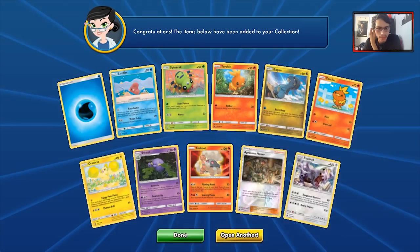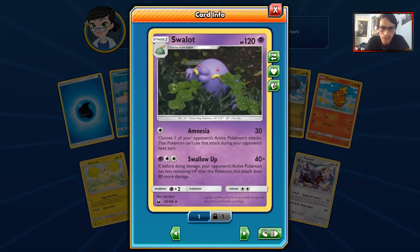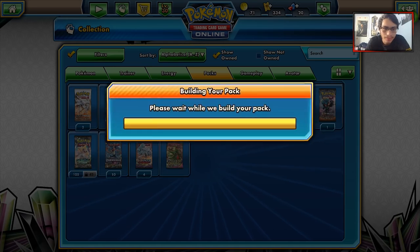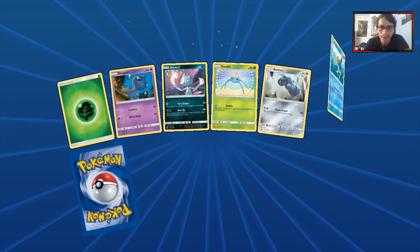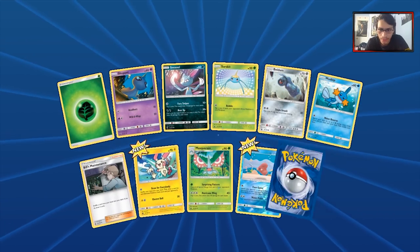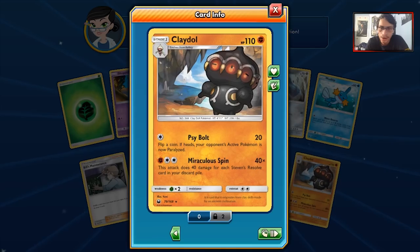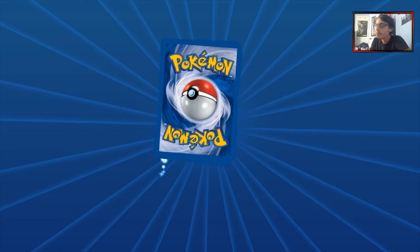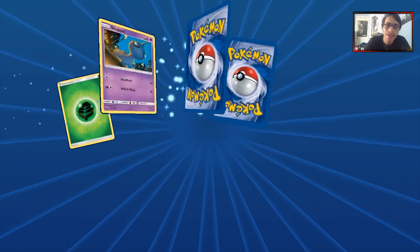It could also be good with this Oricorio, which we did pull a second one of. We got Swallot. Moving down to our 44th pack remaining in the pack opening video — we got another Claydol. Not that great of a pack.